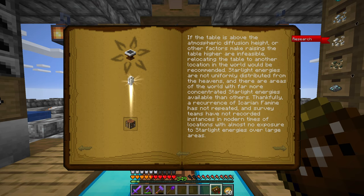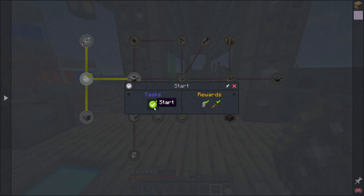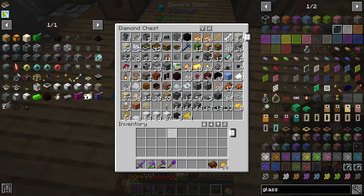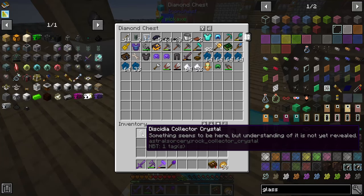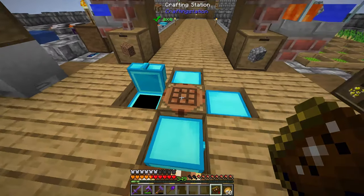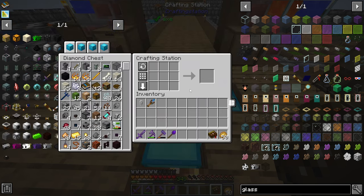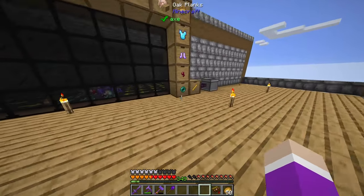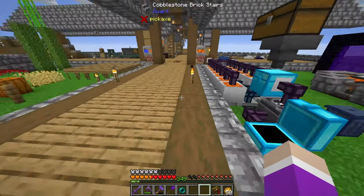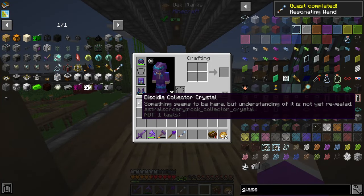I think it's called the resonating wand. There was a quest — if you go to Astral Sorcery and claim this reward you get a linking tool and a collector crystal. I may have already done that ages ago, so I've got myself a collector crystal. I need two aquamarines, an ender pearl, and two marble. I have marble in the chest with the comb, so I just need one ender pearl. I think I have aquamarine made up in here, so I'll take out two and I have two marble — this should make us our resonating wand.